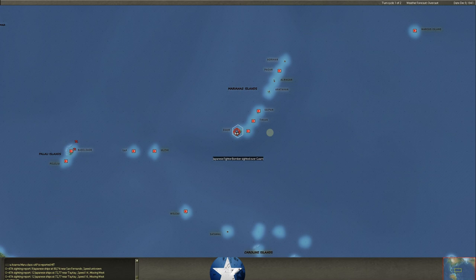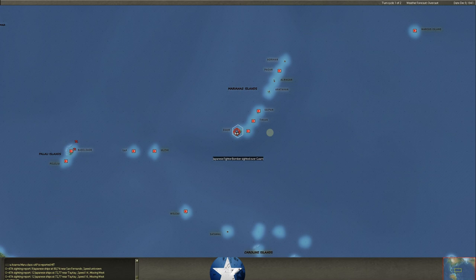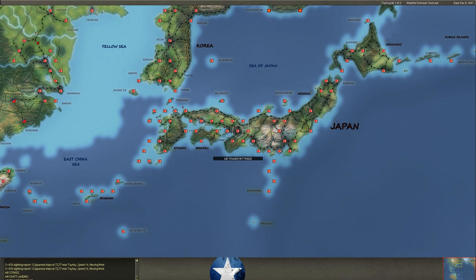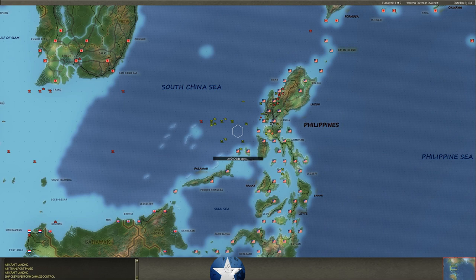It's going to be very interesting to see the ground combat here because I did counterattack in several places — just like, why not? It's the best chance you've got against some of these Japanese troops. The aircraft are landing now. Air transport phase — we will start running some air transport for supplies to places like Buna.